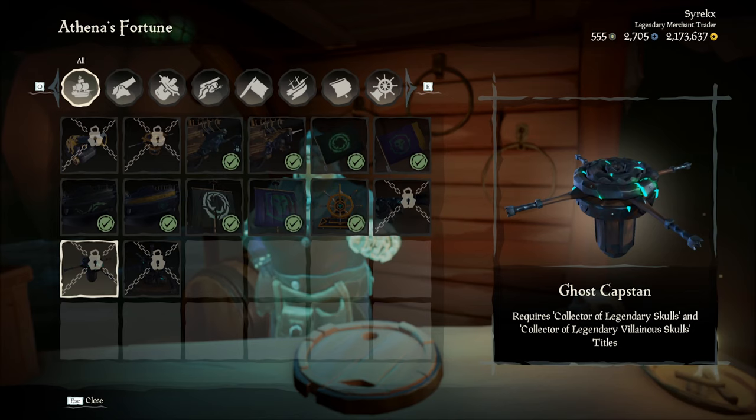The new Ghost Capstan is available for purchase at a shipwright shop in the Fina's Fortune hideout for 500,000 gold, as soon as you achieve the two required titles.